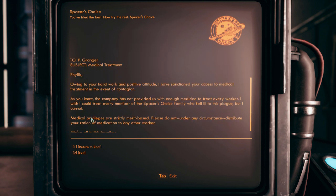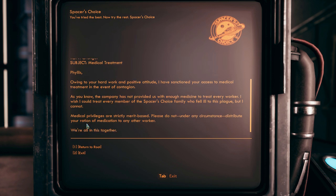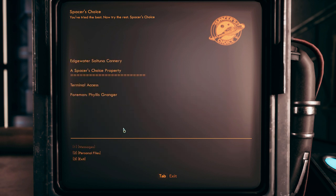'Phyllis, owing to your hard work and positive attitude, I have sanctioned your access to medical treatment in the event of contagion. The company has not provided us with enough medicine to treat every worker. I wish I could treat every member of the Spacer's Choice family, but I cannot. Medical privileges are strictly merit-based. Please do not, under any circumstance, distribute your ration of medication to any other worker. We're all in this together.' Fuck me.